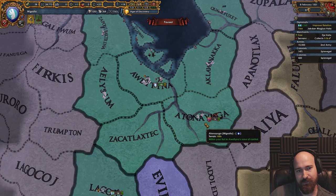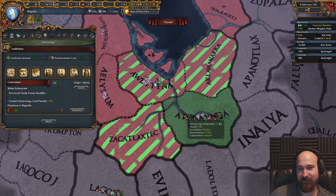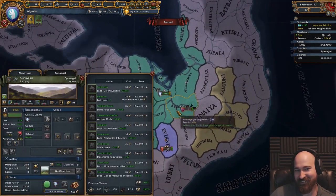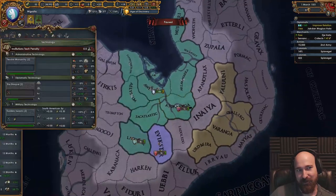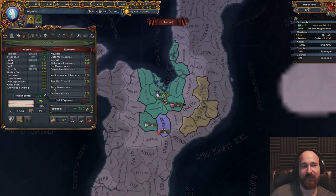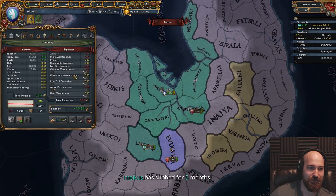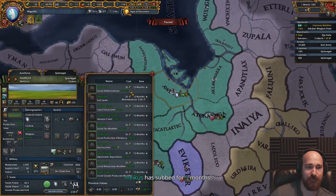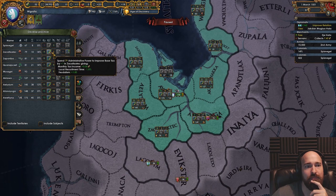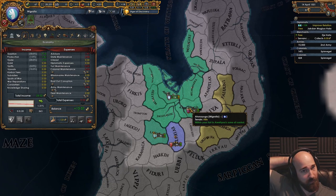We now have colonialism present. However, we can't actually embrace it. But we have it — which is stupid. Now that we're done paying off our loans, we might as well just do more dev. Every single monarch point we earn is just going to go into development until we see the Europeans. Then we want to have around 1,300 or so monarch points of each category.